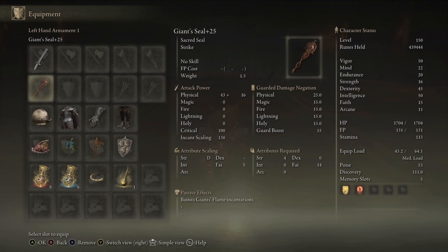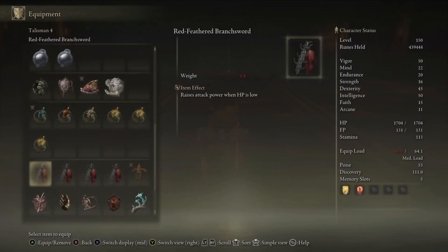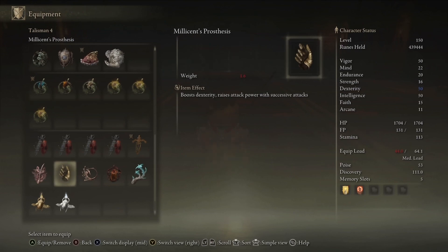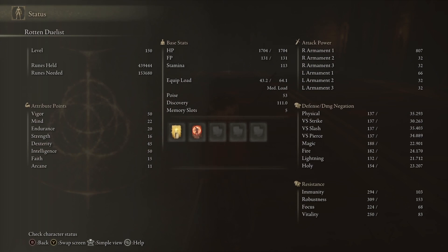For this setup: Moonveil plus 10, Any Seal Will Do, the Jar Talisman in a random armor set, Shard of Alexander, Magic Scorpion Charm, Ritual Sword Talisman which generically boosts both the beam and physical damage, and Dragon Crest Shield Talisman. If you want to go for 50 Dex and 50 Intelligence on this build, you can use Millicent's Prosthesis as well. We have the Magic flask and the Faith flask for buffs. If you're going to keep leveling up in PvE, I suggest getting high Intelligence so you get more damage from the beam. I went for a split build at 50/50/50 — 50 dexterity, 50 intelligence, and 50 vigor. I really liked how the stats came out at level 150.